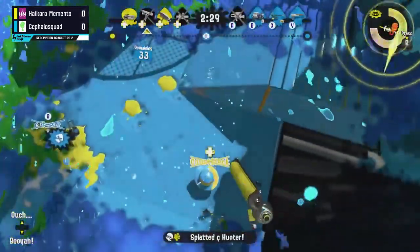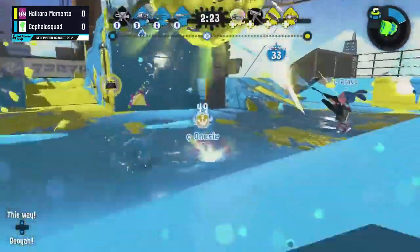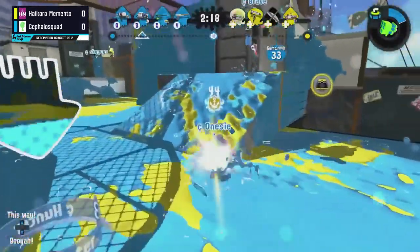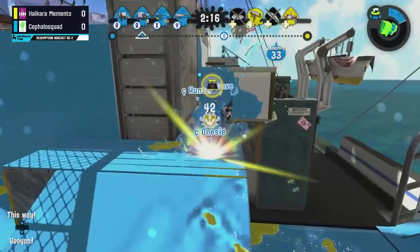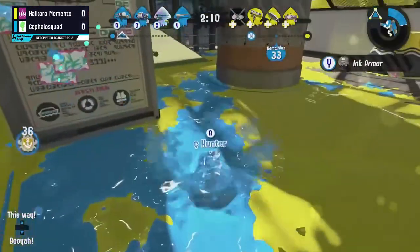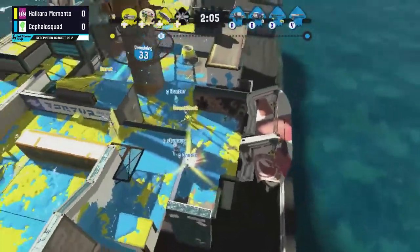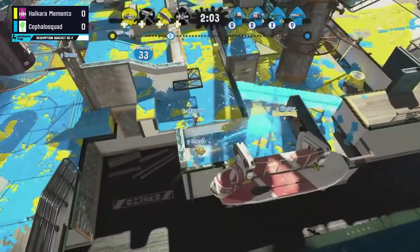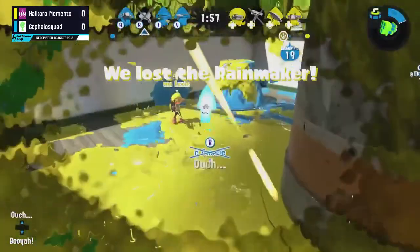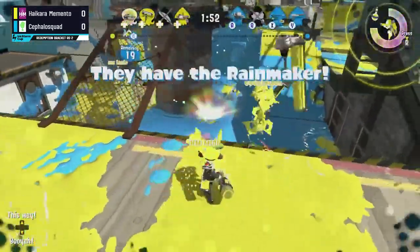Mario trading there with Hunter — had that Stingray at the ready, so maybe would have liked to see them stop this Rainmaker push with the Stingray. Now the only special available to them is the Ballpoint Splatling's Inkjet. Hunter being the bodyguard, not able to find shots onto Mario. Multiple specials coming out — the Stingray and the Ink Armor — so a lot of protection for the Rainmaker carrier. Mario will fall, and they should have a pretty clear path. They get all the way around to the 19 mark. Looks great so far for Cephalo Squad.